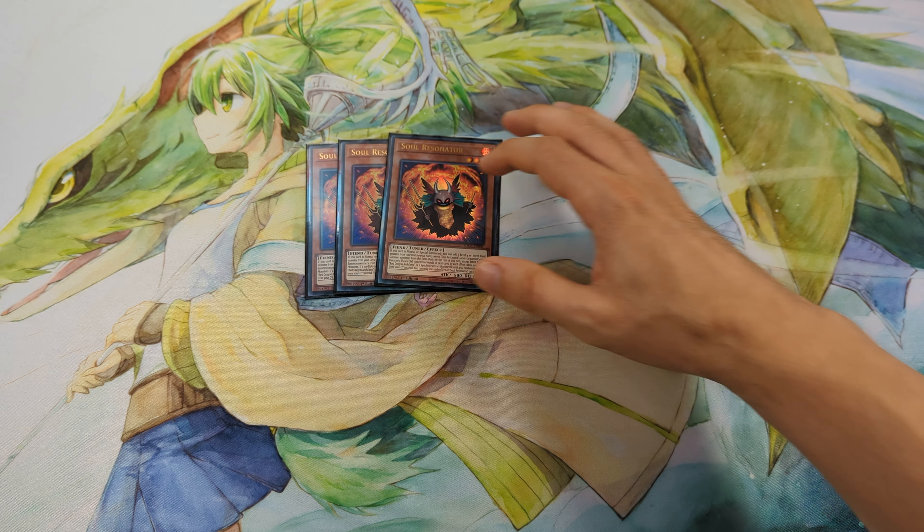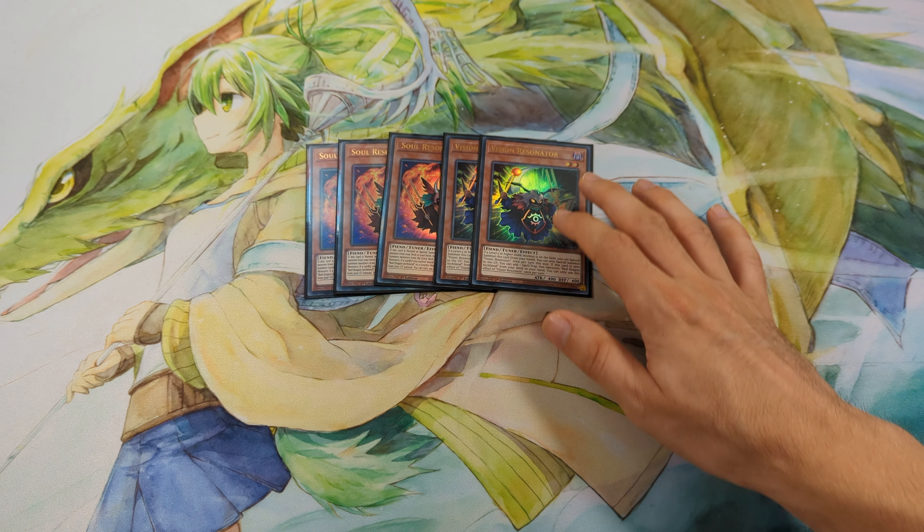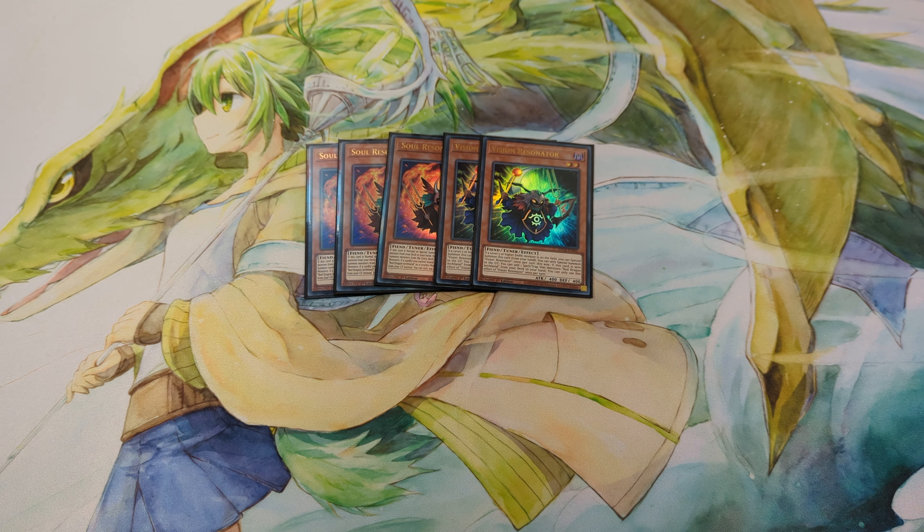I play 3 Soul Resonator. This is the new searcher of the deck and it has a protection effect from the Grave. Next to Vision Resonator, this card can search a spell or trap that mentions Red Dragon Archwind, and also you can special summon it if you control a Dark Monster that is level 5 or higher.